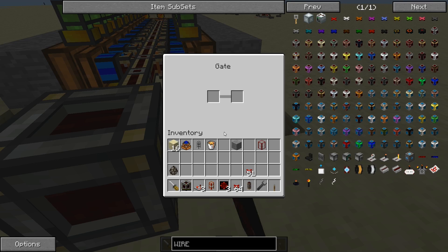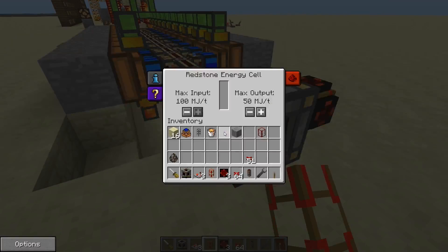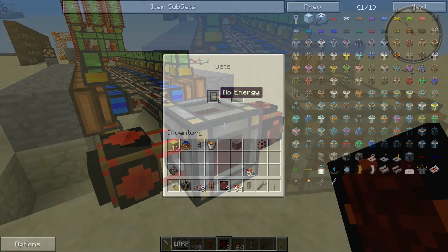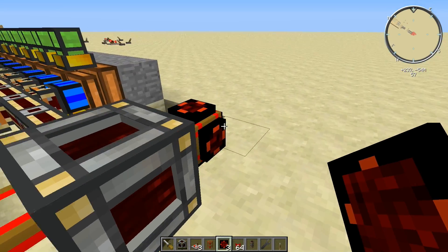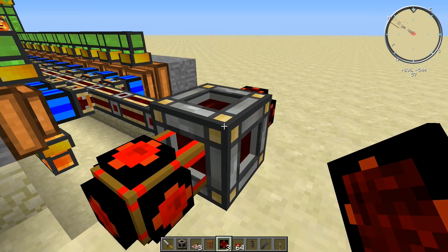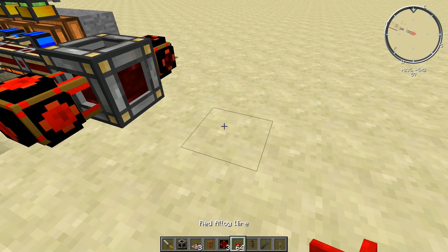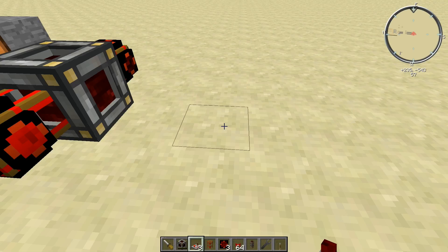Let's set this one up to detect whether it is full — so the trigger state is 'full energy.' When it's at full energy we'll emit a redstone signal. And we'll set up this other one to detect whether it has no energy. We're going to use the two states of the cell — full and empty — to control the engines. When it's full it emits a redstone pulse and shuts off the engines, and when it's empty it emits another pulse turning the engines back on. We'll use something from RedPower called an RS NOR latch.